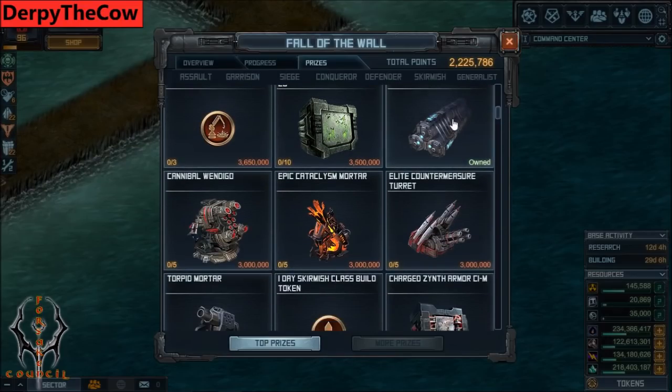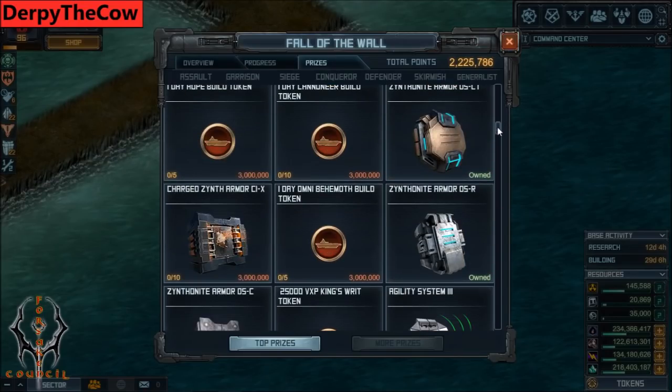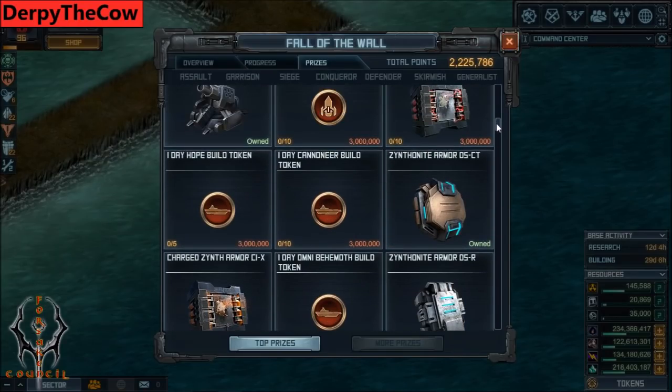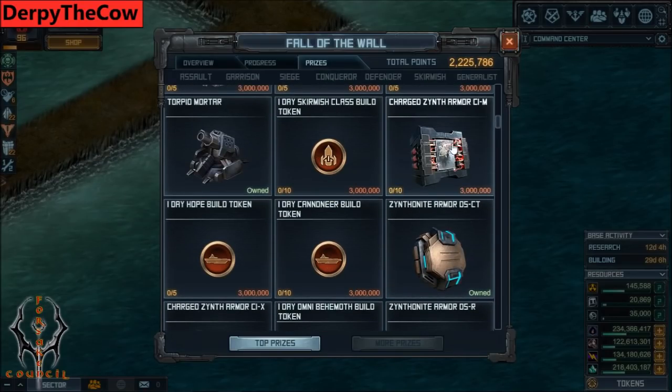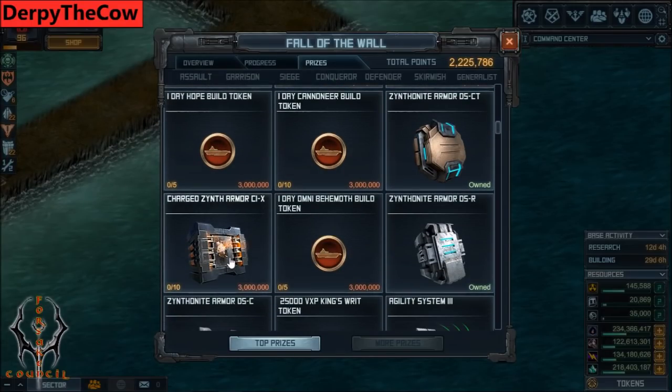Advanced Torpedo Tubes are good for a Skirmish fleet. Torpid Mortar is decent on Sloss. Build tokens are always great. Charged C1M is an important thing to have, but there are a lot of ways to get this in the game. If you need to pick up 1 or 2 for your FM tank, go ahead and do that in this raid if you can - 3 million is a pretty cheap price. More tokens are always a good thing. D5CT - go ahead and get that, it works great on Tide Seekers. I have 4 on mine, it's a nice piece. C1X is the same thing as the C1M - it's decent but there are lots of ways to get it. More build tokens.